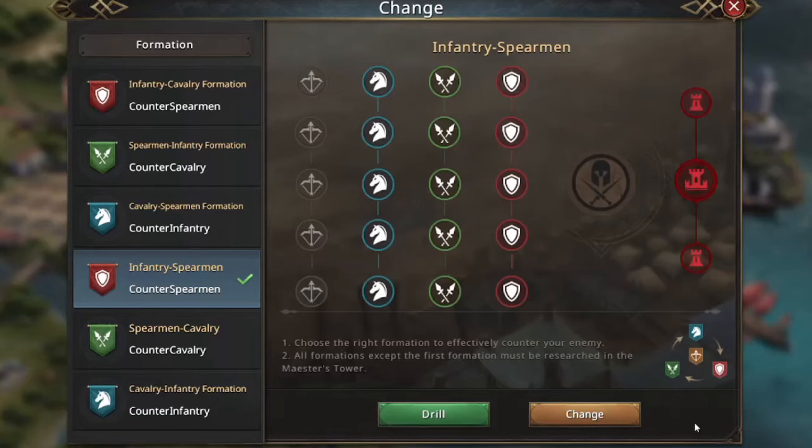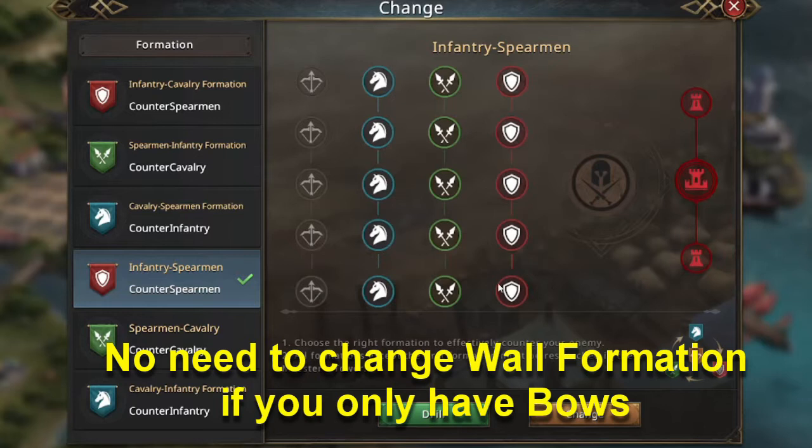The first aspect of your wall is the formation — this is the exact same type of thing that you do when you attack. You get to choose which formation you want, and there are six formations here. Bowmen are always going to be in the back unless you don't have any other front-three troops. For free-to-play, I recommend going all bows.